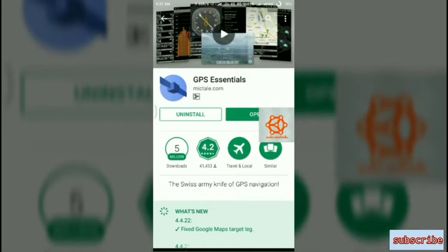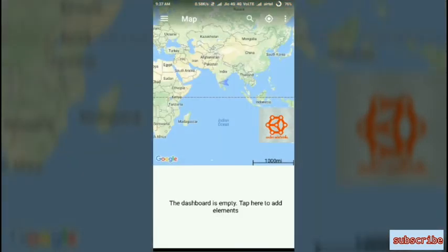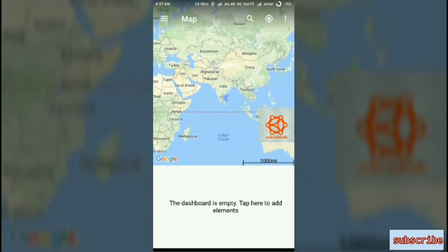It worked for me — GPS Essentials. I already installed it. Open it once, then go to Google Maps and press your location by tapping on the dot.